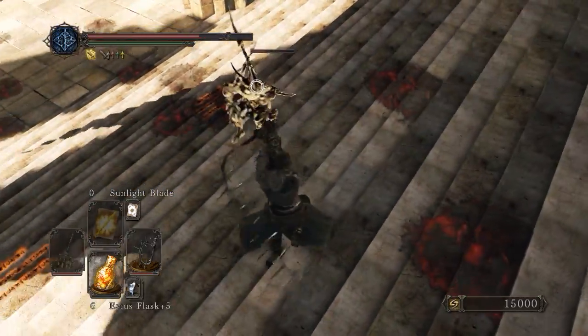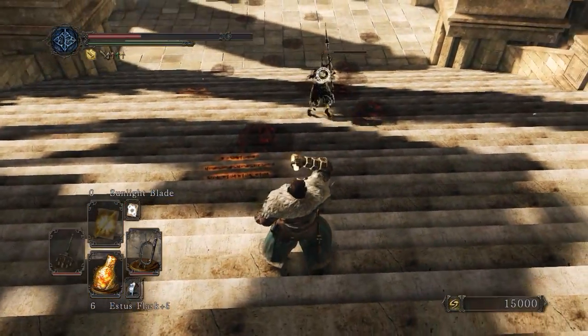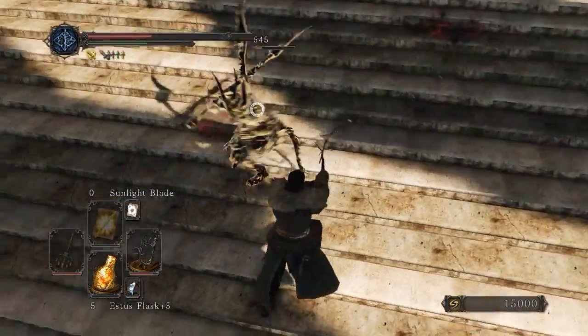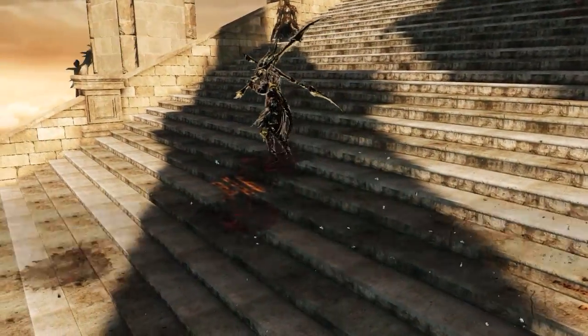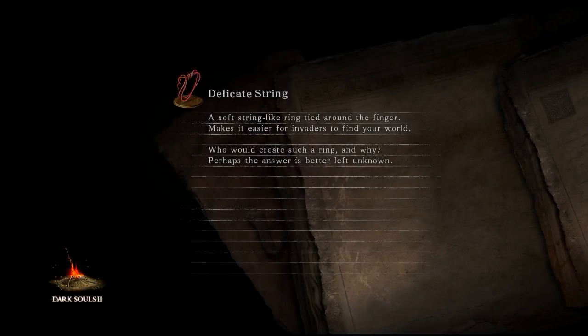All honorable PvP - totally doing pivot backstabs. Super honorable. He's actually one of the easier Dragon guys - he doesn't do a ton of damage and his moves leave him so open. Almost had him and then kind of let up on the throttle. I do that a lot in fighting games in general - forget to stick the dismount.